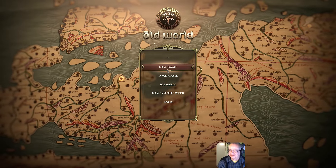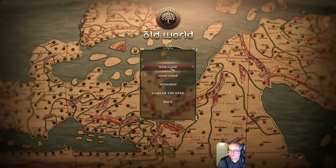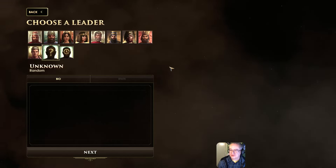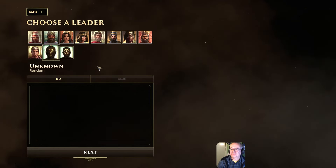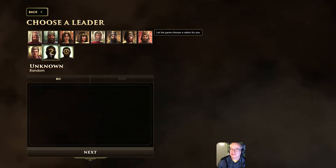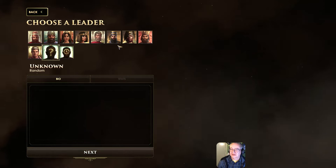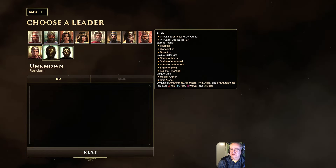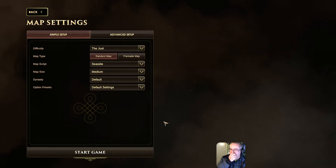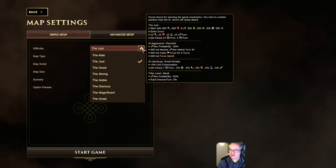None of that though. There's even a game of the week — good grief. It takes me a week to play the game, I can tell you that. Choose a leader — random. I don't know who I'm going to be, and I don't particularly fancy any of them. Difficulty level: The Just — good choice for learning the game mechanics. You start in a better position than the AI, which will rarely attack.